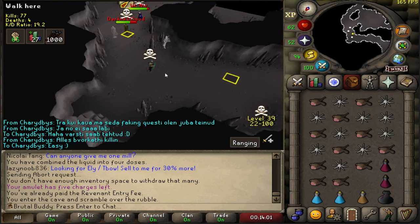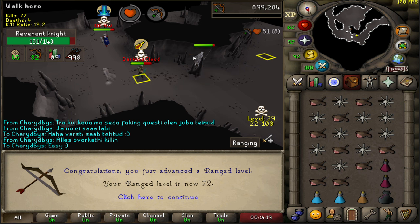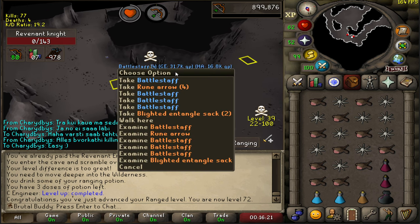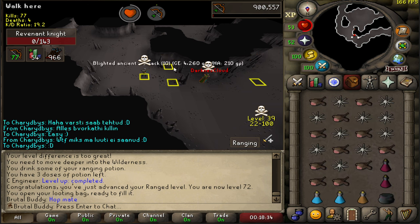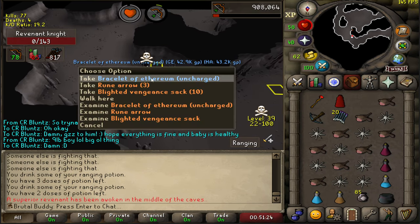There's activity here already. While they are fighting, I can take the already lured revenant knight — 72 ranged. Our first kill is battle staves — nice for money. I'm not on a slayer task at the moment, but I need some more money, I'm really low on gold. Bracelet is always nice to get.